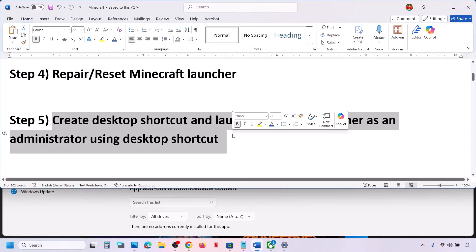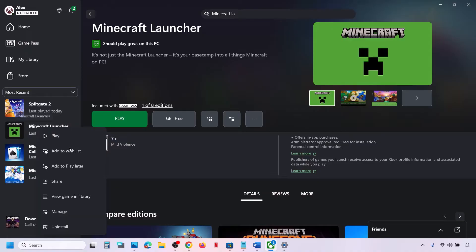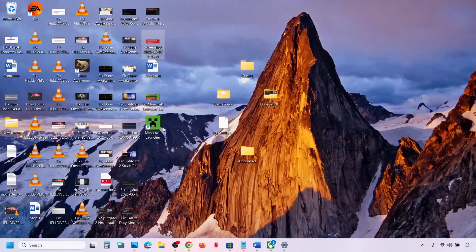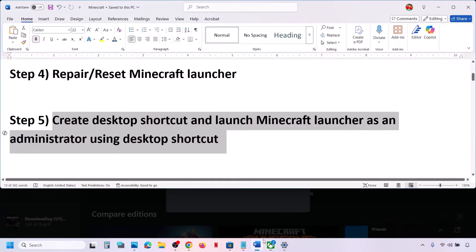If still not working, create a desktop shortcut and launch Minecraft Launcher as an administrator. Go to the Xbox app, right-click, click Manage, and under the General tab click Create Desktop Shortcut. Go to the desktop, right-click the shortcut, and click Run as Administrator, then check.